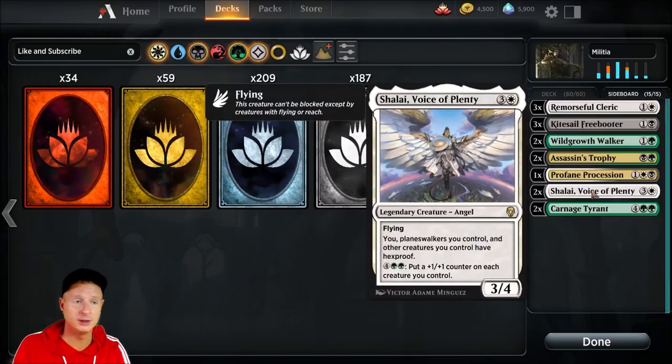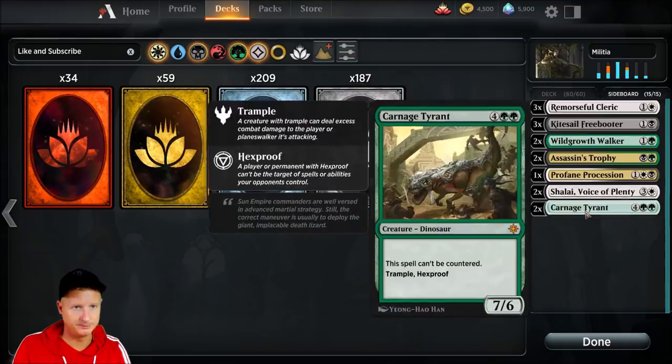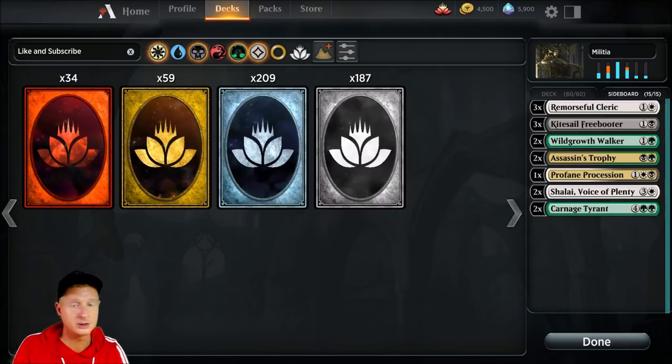Shalai, Voice of Plenty — a cool angel that also gives all of our creatures hexproof. Two copies of that. Two copies of Carnage Tyrant against control — it helps a lot because it has hexproof and can't be countered. That was about the only change I made to his entire deck. Pretty neat deck. Let's get into some gameplay.